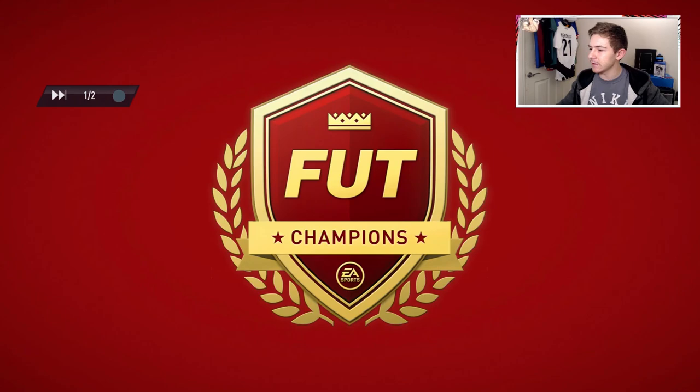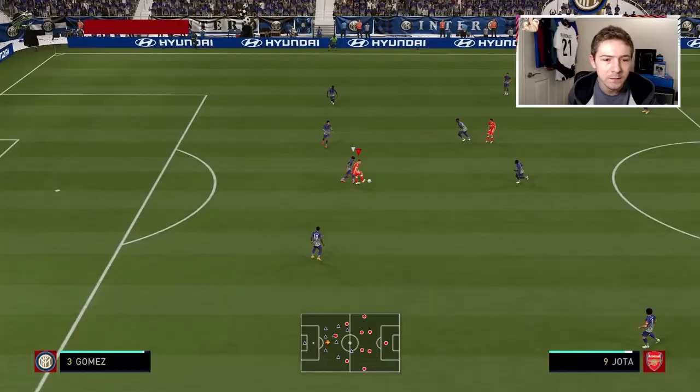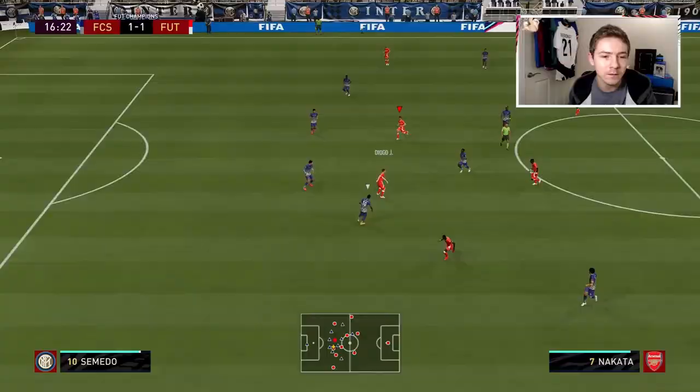Straight into game number one, and on next gen you do not get much chance to see the opposition's team. I noticed Varane, Gomez, and Mendy because they're so easy to spot — you see them all the time — but I got like two seconds before the team was gone. There's a lucky bounce for them and they go ahead, but we've responded instantly. Five-star weak foot coming in useful there — a weak foot shot across goal into the back of the net. Perfect response after going 1-0 behind.